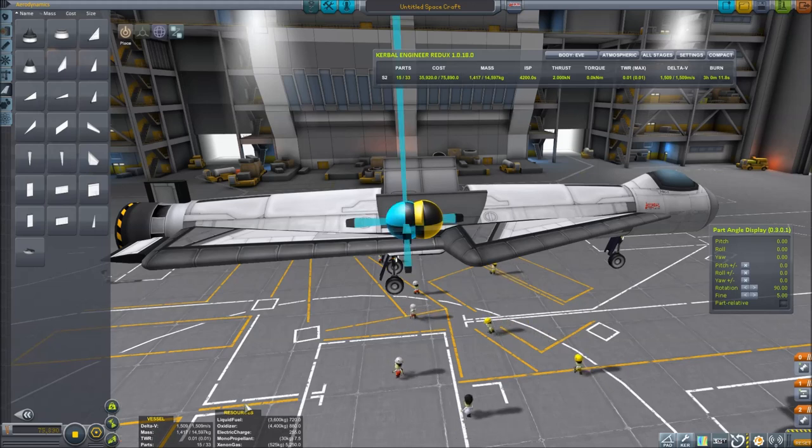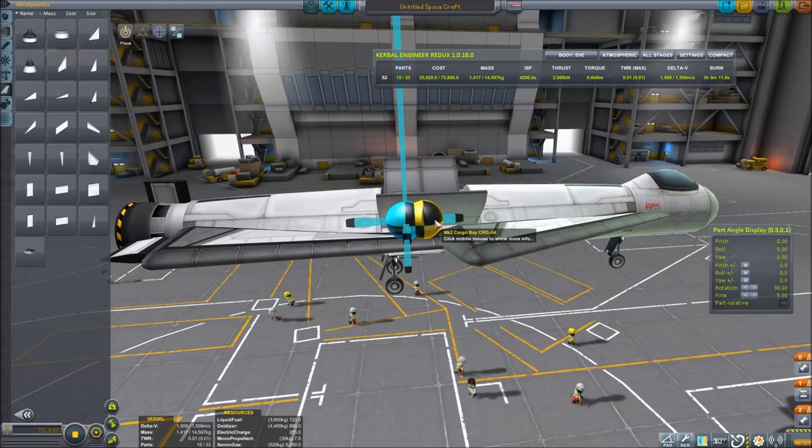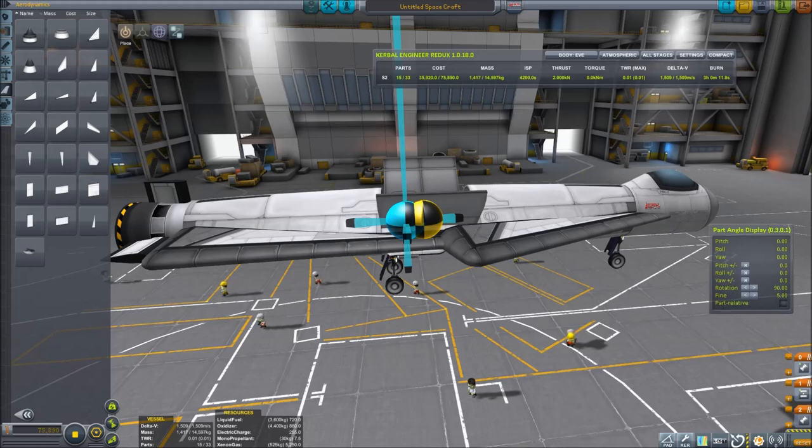The biggest mistake people make with space planes is forgetting to consider balance. We want the center of lift behind the center of mass, but we don't want it too far behind. If it's farther behind the center of mass, you're less maneuverable and you also need more control input all the time just to keep the nose up, making you less aerodynamic and burning more fuel. The closer you can get that to the center of mass, the more fuel efficient you're going to be on the way up.